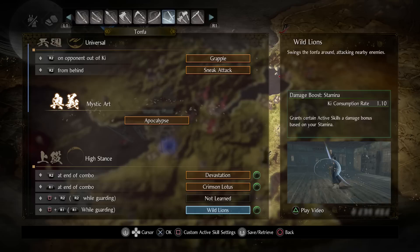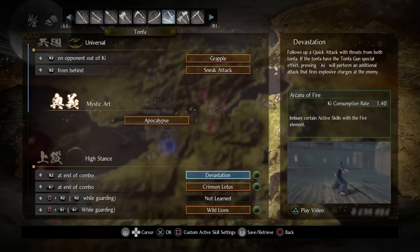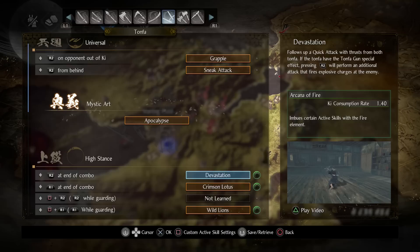For skill customization, on Devastation I recommend imbuing it with fire, because when you hit with the move and explode the tonfa gun it will apply fire to most enemies not resistant to it. Burn Accumulation is another great option — for example, human enemies that would normally take three tonfa gun hits to apply fire might only take two with Burn Accumulation plus fire imbue.